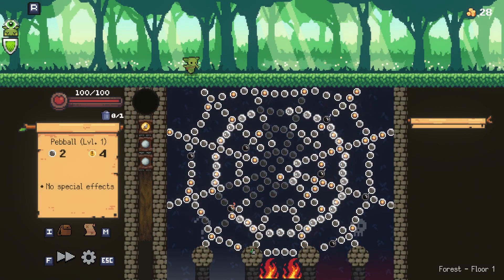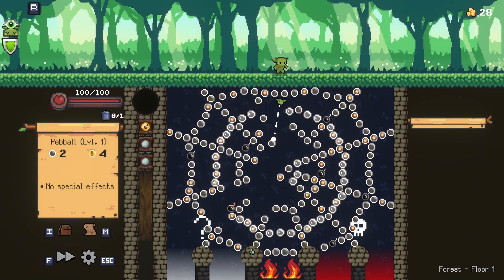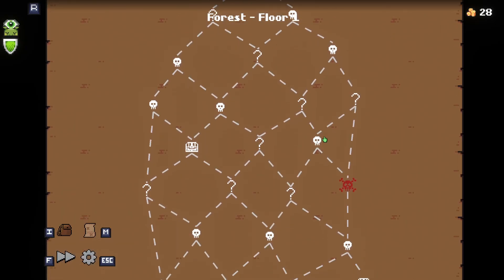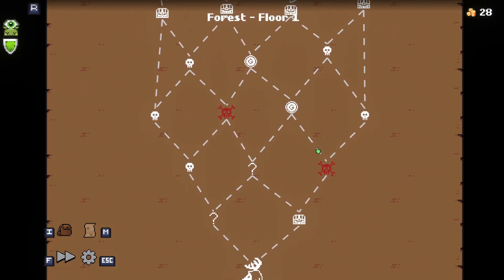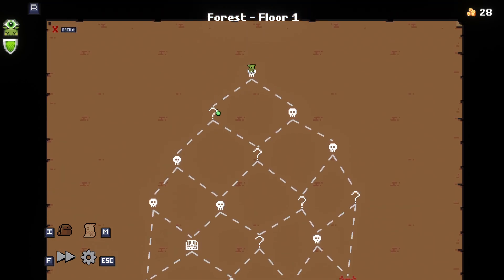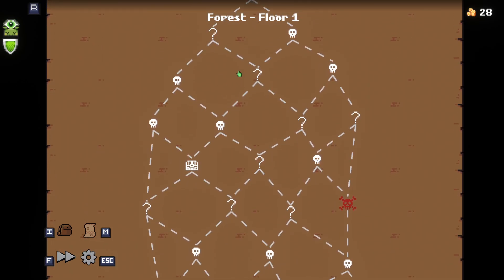I'm going to skip. I didn't look at the map at any point. So my elite is to the right and then to the left. Ideally I kind of want to go left and then right, right, right, right. But I doubt I get that because I'm bad at this.